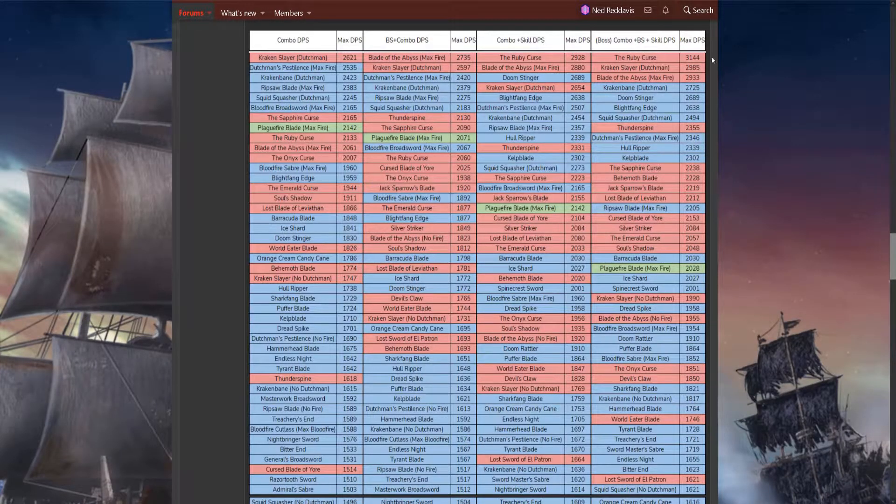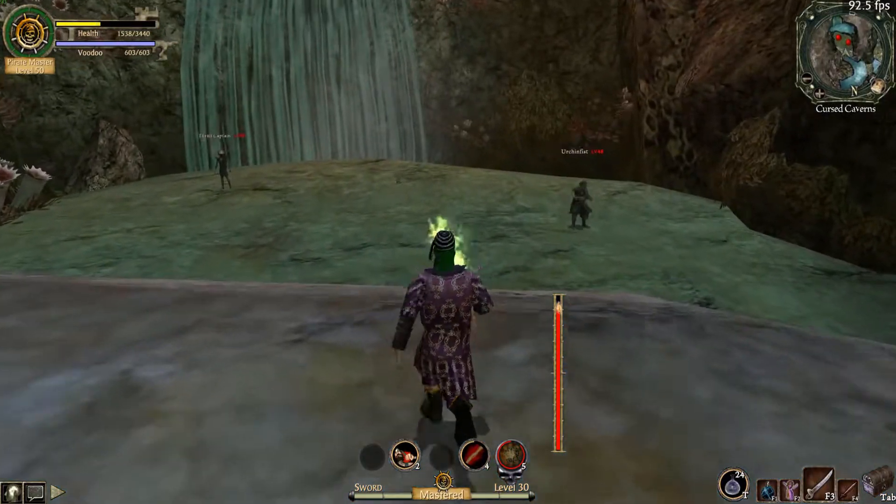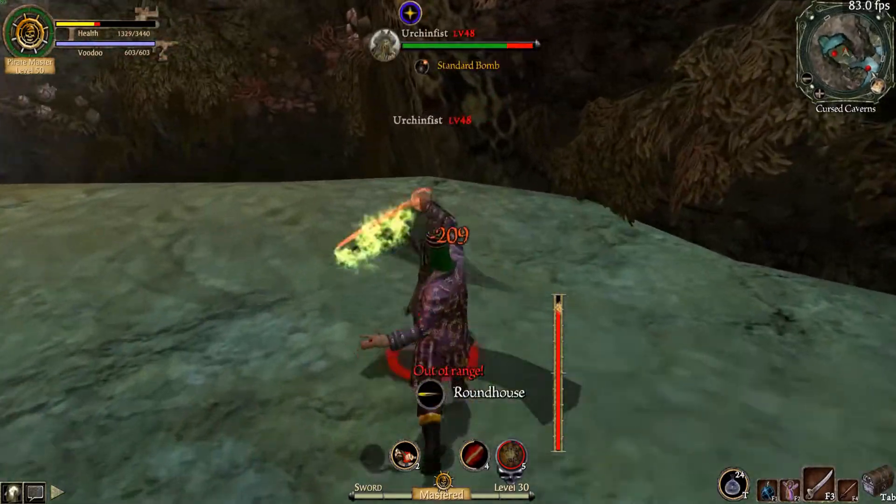If you're just skimming the top entries, it would appear that Ruby Curse, Doomstinger, and Blightfang Edge end up making the top three weapons without any special requirements. And you might be wondering — well, where the heck is Leviathan? You'll have to look a lot further down to find it. Most players regard Leviathan to be the pinnacle sword to top all the rest in every situation, but the truth is swords are not so black and white anymore.